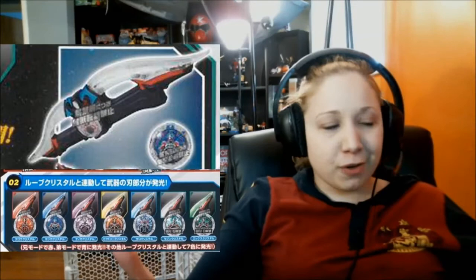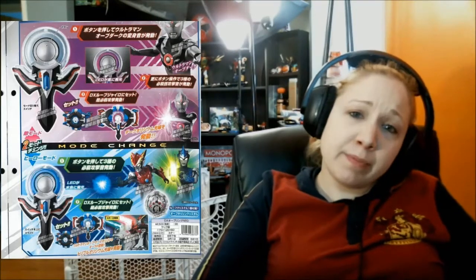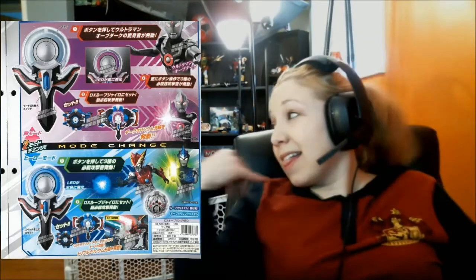Maybe you'll appreciate hearing from a complete noob about what I think. Now let's talk about villains. The main antagonist is Ultraman Orb Dark — a dark Ultraman. He's going to be using the Orb Ring Neo and the Rube Gyro with a Rube Crystal. He can probably summon monsters; his finisher move is going to be the Dark Origem Ray. It's unknown if he's just an evil version of Ultraman Orb or an entirely different character.